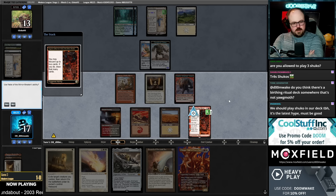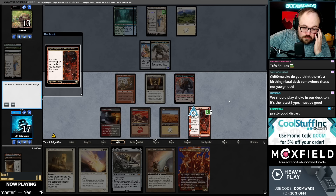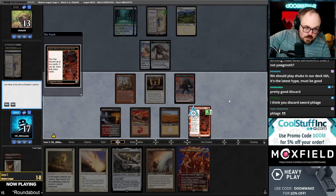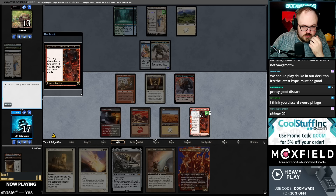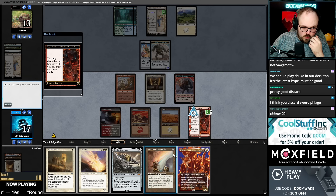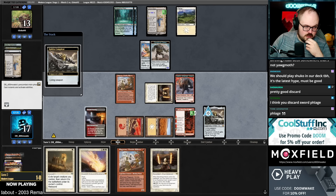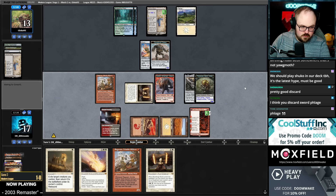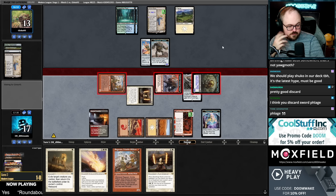I guess I discard the Sword here — I want the extra card in the graveyard. I kind of want to hold the Flage and just kill the Construct token with Flage. I was thinking: discard Sword, four cards in graveyard, cast Flage, kill Construct next turn, Solitude which is the fifth card that lets me flashback Flage. I think I like that. Actually the other option is discard Sword, Flage rips a white card, Stoneforge in Colossus, send everything, let them trade — I guess that is better.